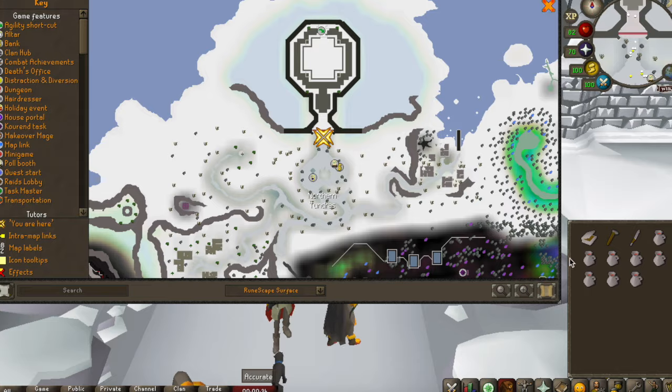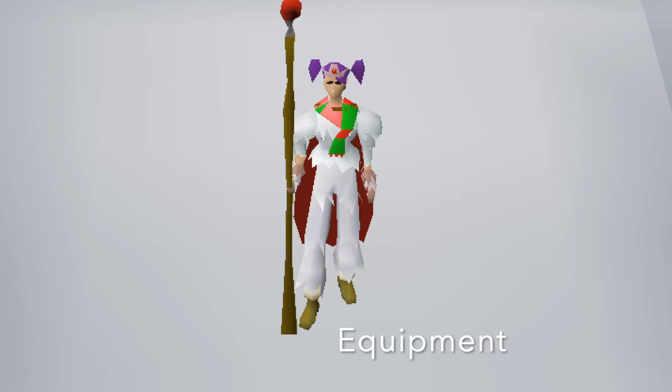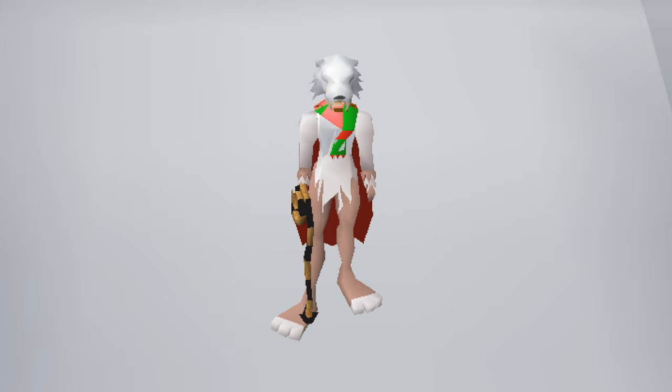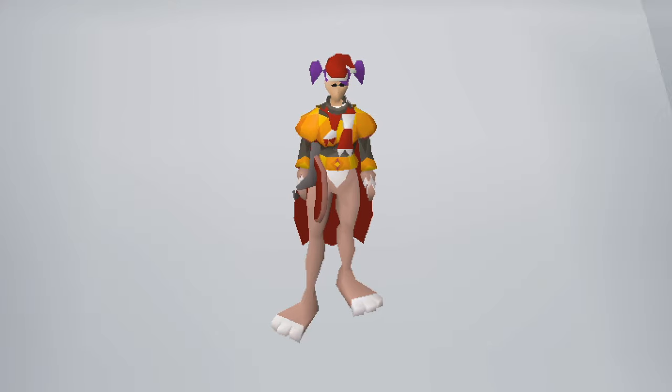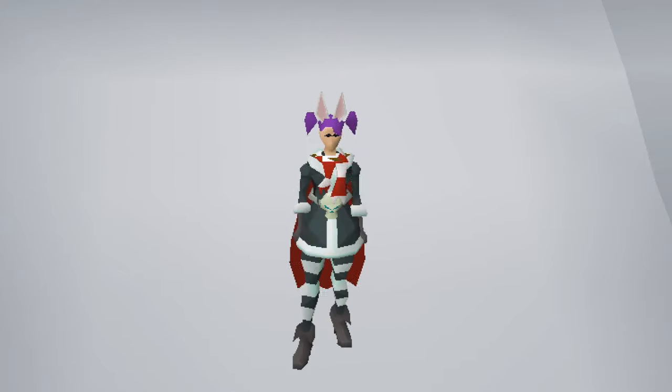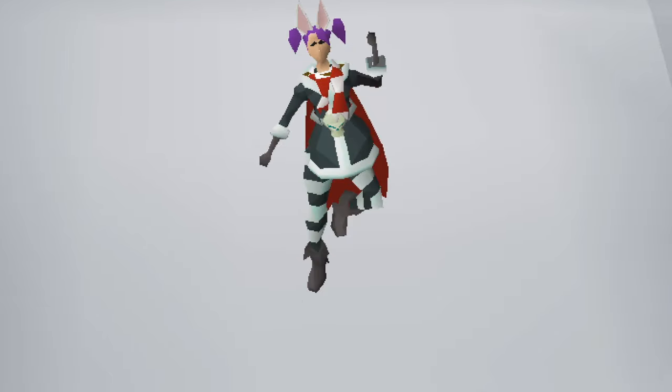You will need to wear 4 pieces of warm clothing to ensure you do not get hurt by additional damage from the cold. Examples of warm clothing include the Santa outfit, Bunny outfit, Clue Hunter outfit, Hunter gear (I'll link my guide on how to make this below), the Pyromancer outfit, Fire Tiara, various scarves, plus even more.